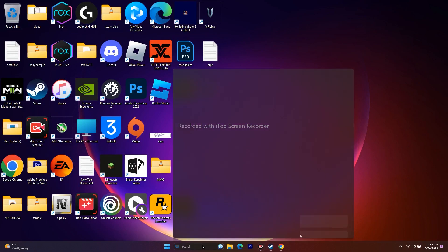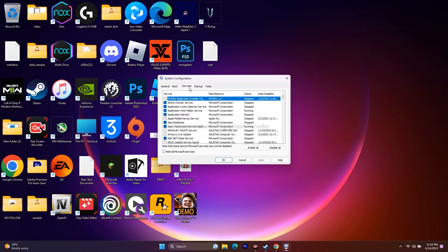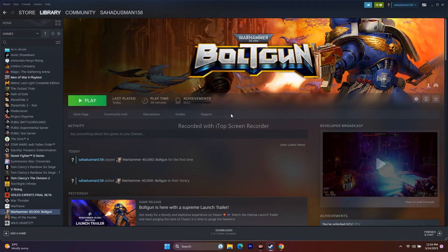Next, perform a clean boot. Search for System Configuration, go to Services, and click Disable All, then Apply and OK. If it asks for a restart, go ahead and restart. Once the restart is done, try launching the game again.